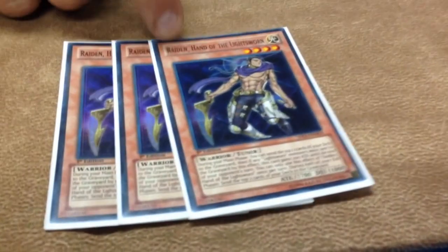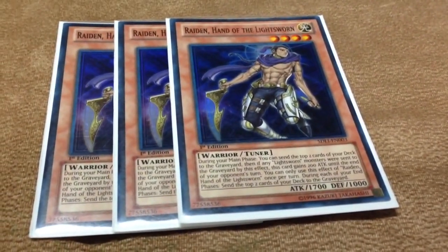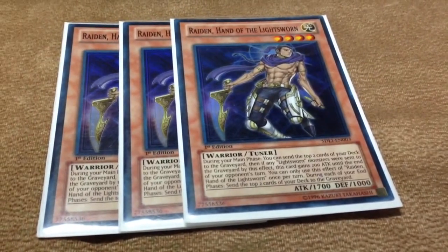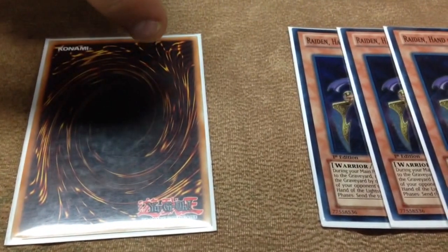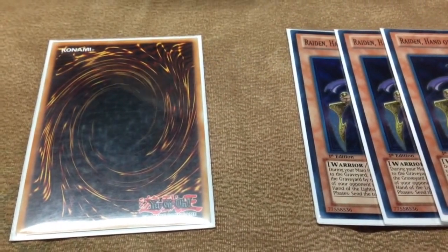This is a card that I feel really makes the deck different — Raiden. It makes it completely different than what it already was. It's a level 4 Tuner, that's the most important part. And this right here is supposed to be Minerva, the new level 3 Lightsworn coming out. Her effect is somewhat irrelevant — what matters is that she's a level 3 Tuner.